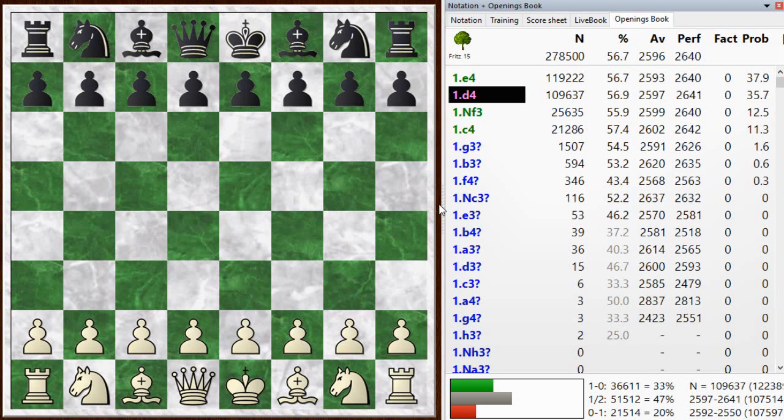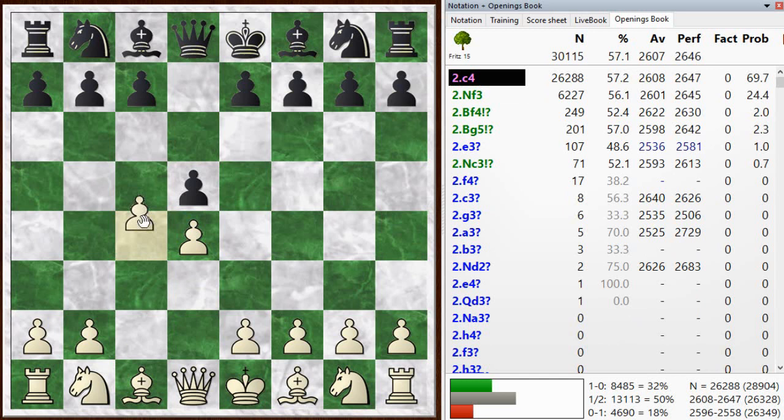Hi everyone, this is Jim. Welcome to this postmortem of my blitz game number 838. I had the white pieces and started off with d4. My opponent went d5. I go c4, the queen's gambit, and he declines the queen's gambit, playing the unusual move bishop to f5.